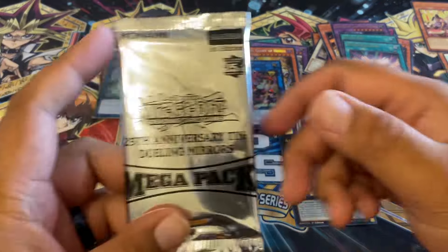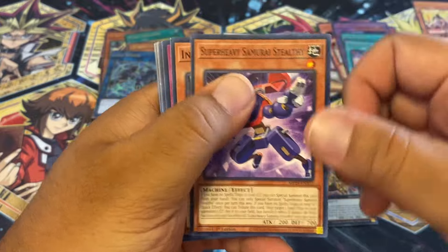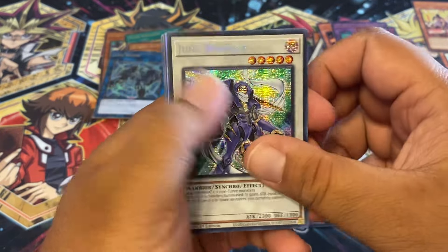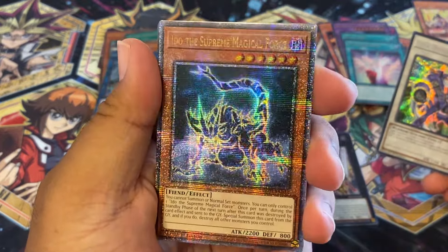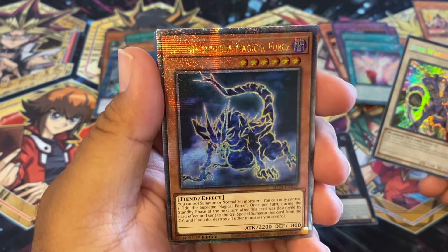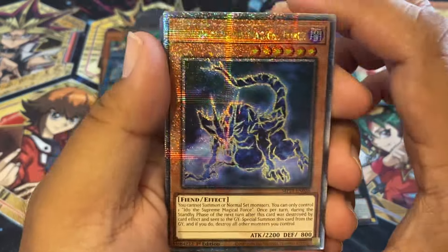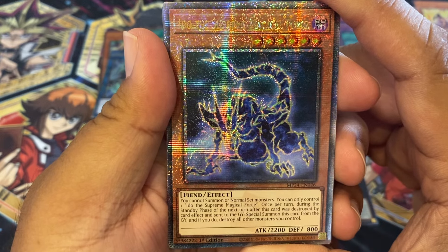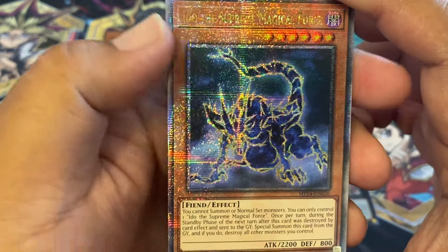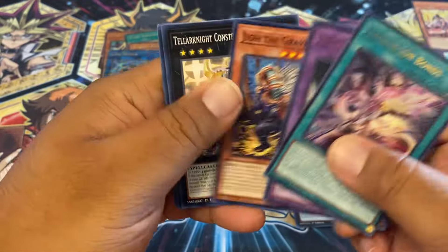Alright, this is the last pack — the Weta pack. Let's see what she pulls. Something great. Small Scuffle, Synchro World, Master Tao, Junk Warrior, Synchro Junk. Oh, what is this? I don't even know what this is. Idol — The Supreme Magical Force. Weta, what the heck? Is this good? I've never seen this card. It looks like a pregnant weird thing. You cannot normal summon or set monsters, you can only control one. Once per turn during the standby phase of the next turn after this card was destroyed by card effects, special summon this card, then destroy all other monsters you controlled. Centurion Bonds. Not the greatest pack.